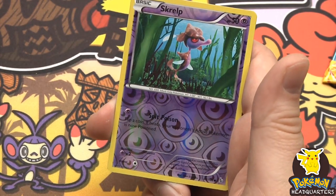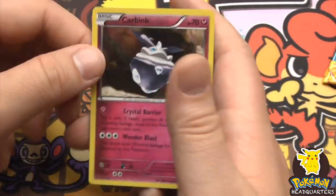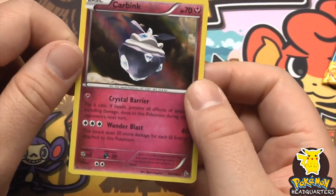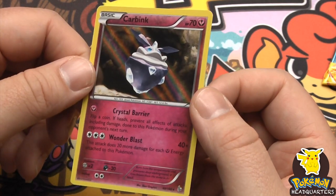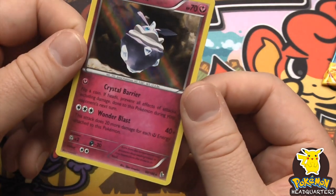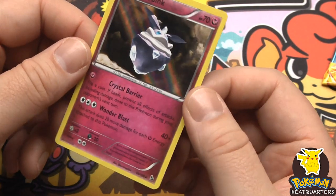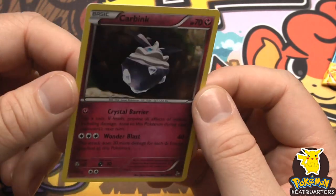We have a Scralp, reverse holo, and a Carbink - reverse holo rare, very cool-looking card. 70 hit points with Crystal Barrier and Wonder Blast - this attack deals 20 more damage for each fairy energy attached to this Pokemon.